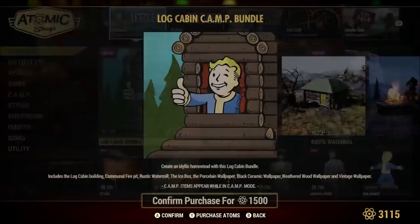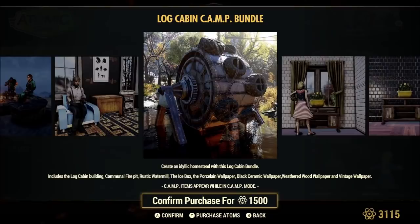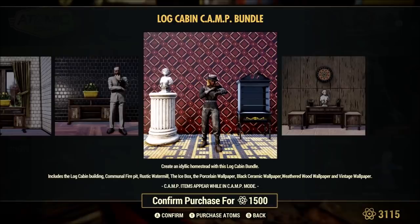What you get in it: you'll get a Log Cabin, a Communal Fire Pit, an Ice Box, a Water Wheel, and four different wallpapers. And I'm gonna be honest, there's some half-decent wallpapers in that bundle right there.